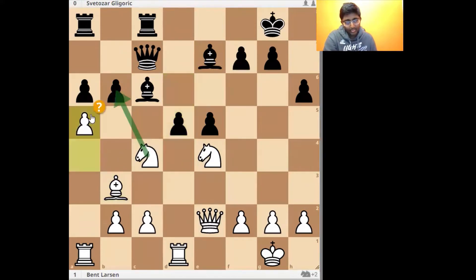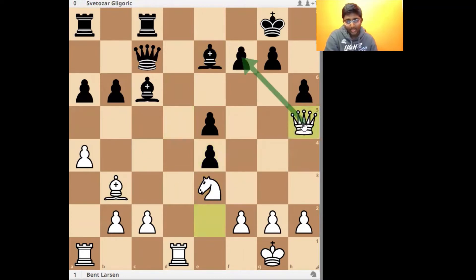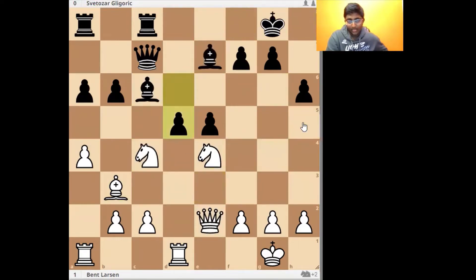Bent Larsen played a5 and there are many ideas with this move. But first we'll look at some of the alternatives. So Knight e3, d4 — black is up a pawn, but after Queen h5, the king is not feeling safe with the queen, knight, and bishop all coming. So there's all this, and white could have played Knight e3, which would have been fine.